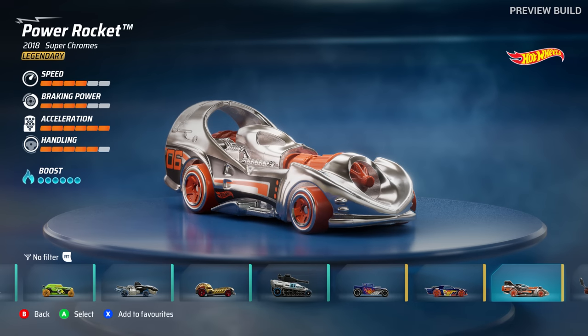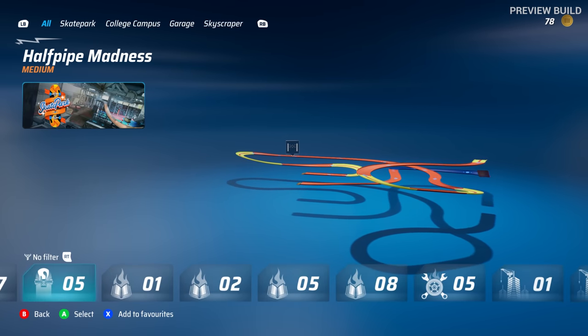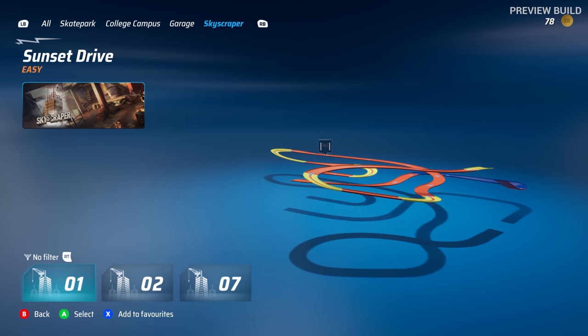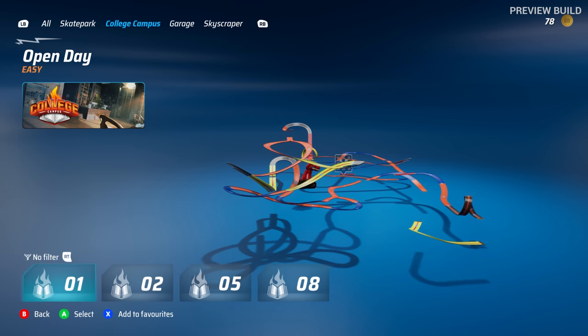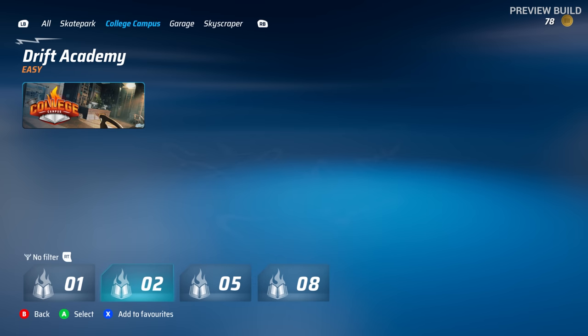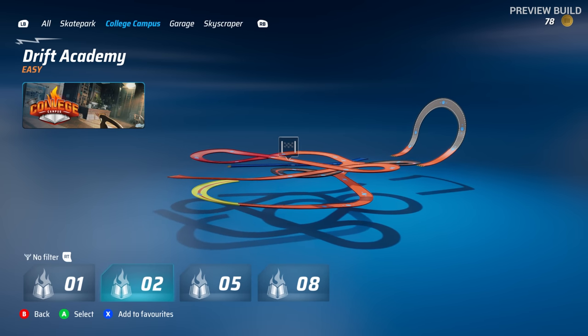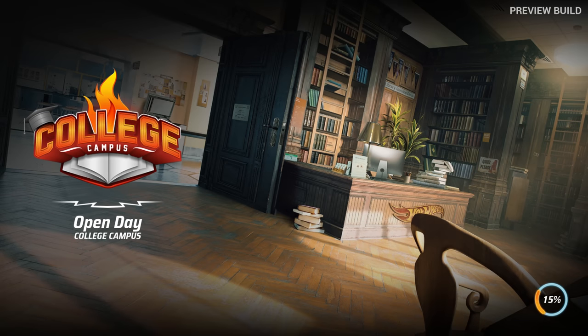I'm gonna use the Power Rocket, let's do it! We've just done Skyscraper — I need to keep it easy because I'm struggling a little bit. Let's do Open Day, College Campus — looks a little bit more outrageous, a little bit more crazy, but there's plenty of tracks to do. If you guys want me to do a part 2, let me know in the comments. Name the vehicle, name the track and I will do it.